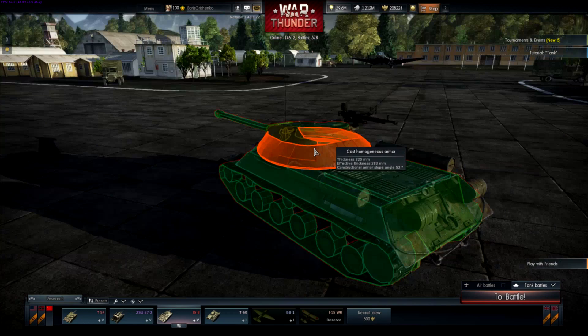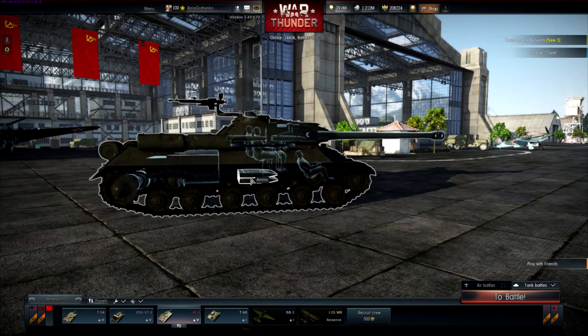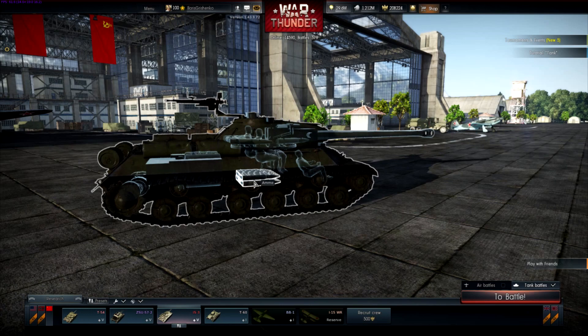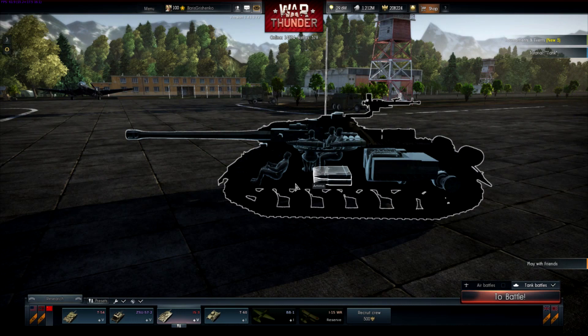Any inherent weaknesses? I like how the ammunition is low. I think that's pretty good. The German tanks — the ammunition is a liability, they just kind of put it all over the place. The ammunition here is all in the turret, very difficult to pin there. If you're going to pen, aim low, but you may hit suspension.